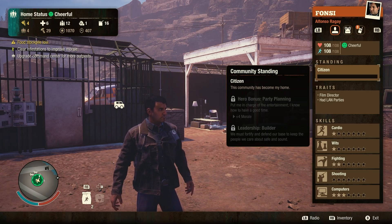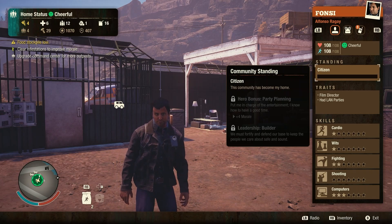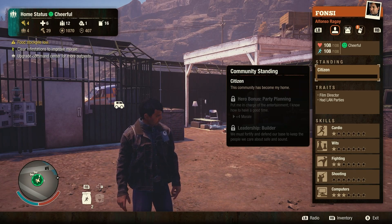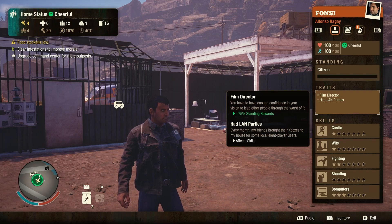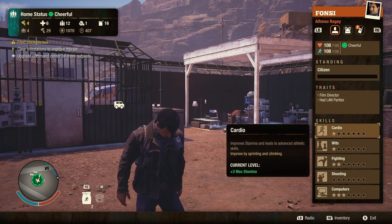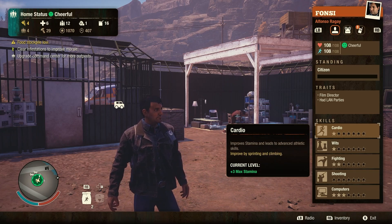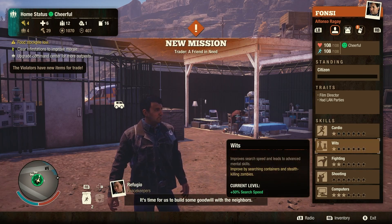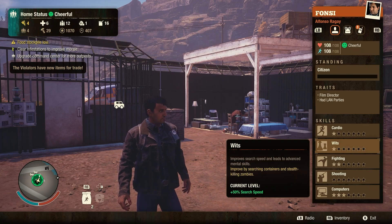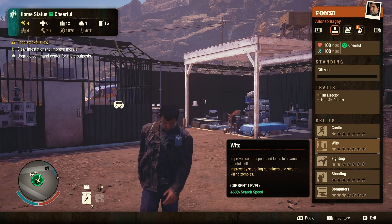Next are the traits. You'll see an interesting backstory and things that do affect the skills. With the main skills, cardio starts out — that's why I have you do the sprinting and running everywhere you go, and climbing can also help level that. Wits is where you're going to get your stealth from — stealth kills and searching containers can level that. If you can get stealth when it's time to specialize, that would be preferable because then you could run while stealthed.